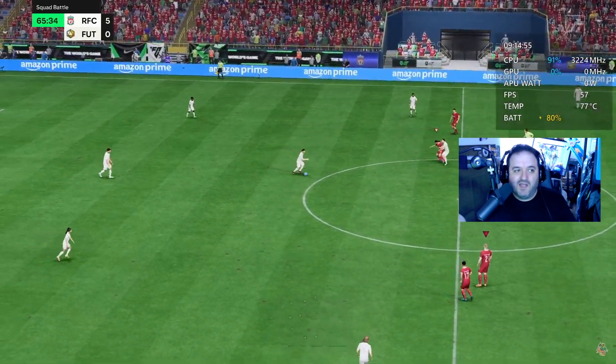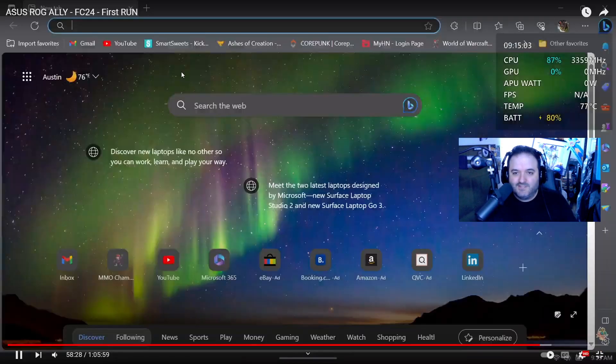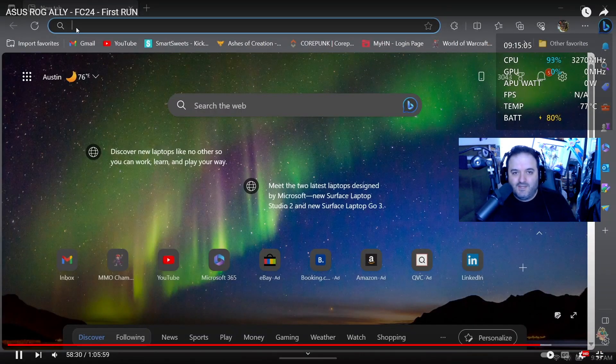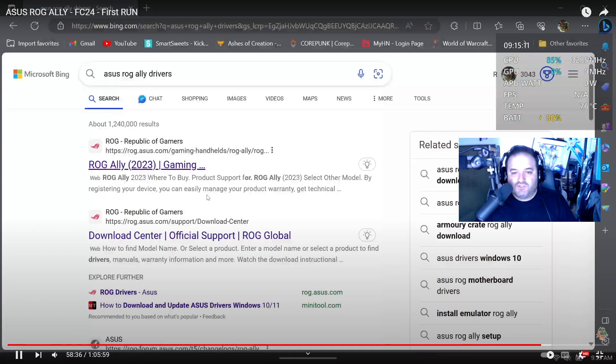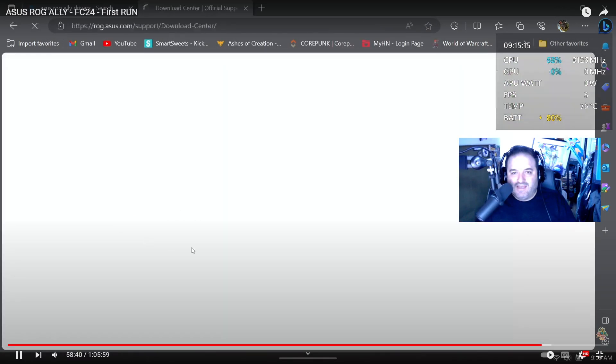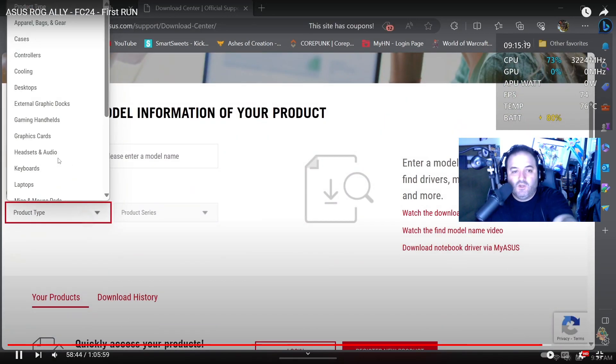If it's all you got, I understand — it's very important. So you want to minimize, bring up your browser whether you're using Edge, Firefox, etc. Type in and go to your browser: ASUS ROG Ally drivers. You'll get the search results right here — the official support ROG global download center.